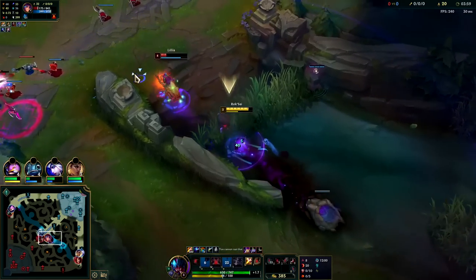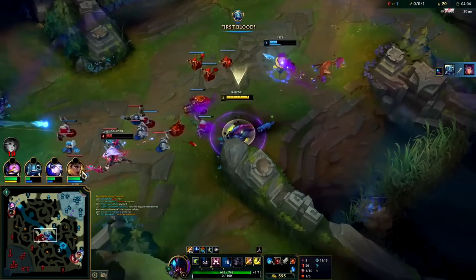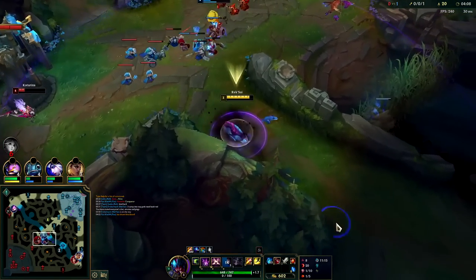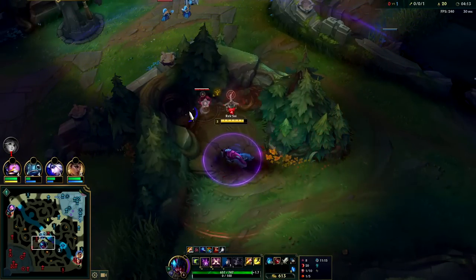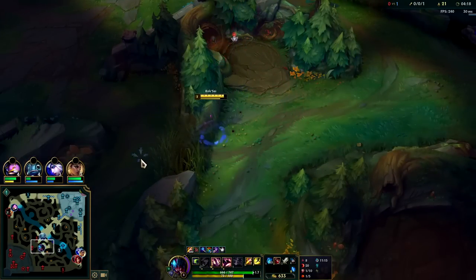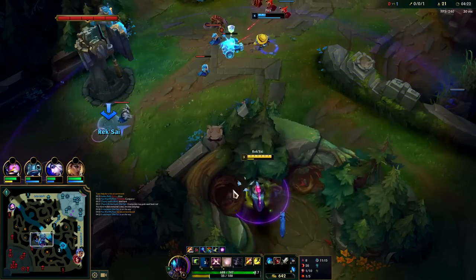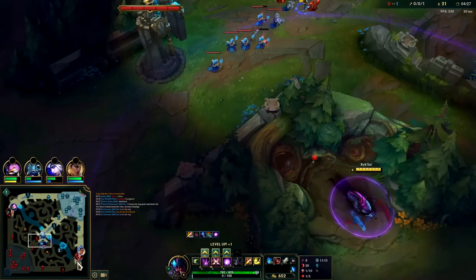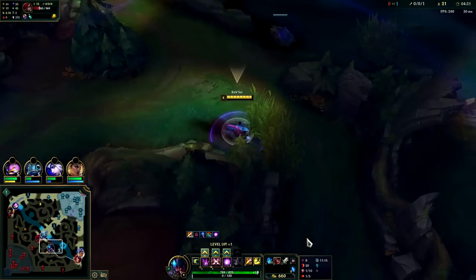Auto E into her - she's trying to get a Q on us but I'm not going to let her have it. I can flash to knock this chick up, she's very low. I can flash onto her - pick up a kill. I need Fizz to push, man, he's taking 10 years. I should just go bot at this point. I could still kill her because I have Hail of Blades.